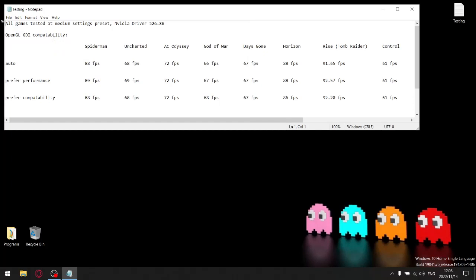OpenGL GDI Compatibility on Auto — these are my stock standard results from my benchmarks. On Preferred Performance, you get a 1% FPS boost on Spider-Man, a 1% FPS boost on Uncharted, Assassin's Creed Odyssey stays the same, God of War has a 1 FPS increase, Days Gone stays the same, Horizon Zero Dawn stays the same, Rise of the Tomb Raider has a 1 FPS increase, and Control has no change.